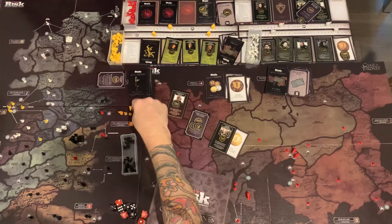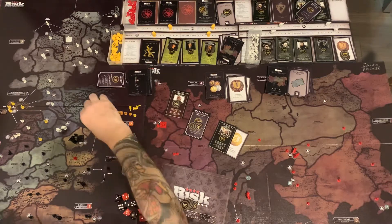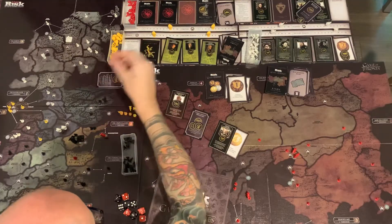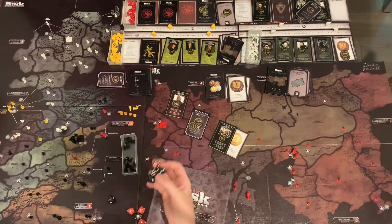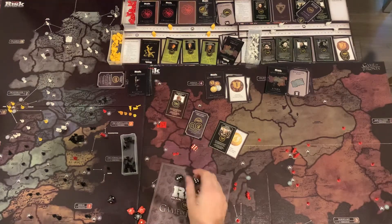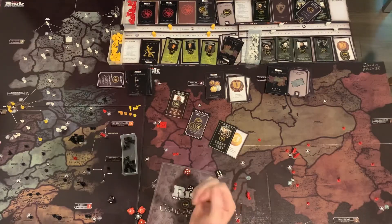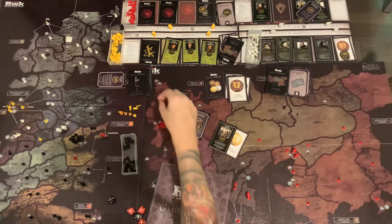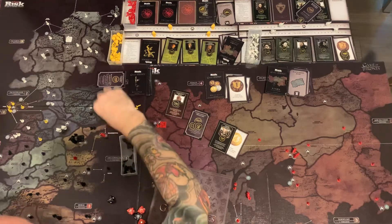They get one more attack and try to take back Gulltown. Barristan Selmy can re-roll. First roll: 6 and 6 — the tie goes to Baratheon, 1 lost. Again: 6 and 3, re-roll gives 5 — not enough. Targaryen loses and Baratheon takes back Gulltown.